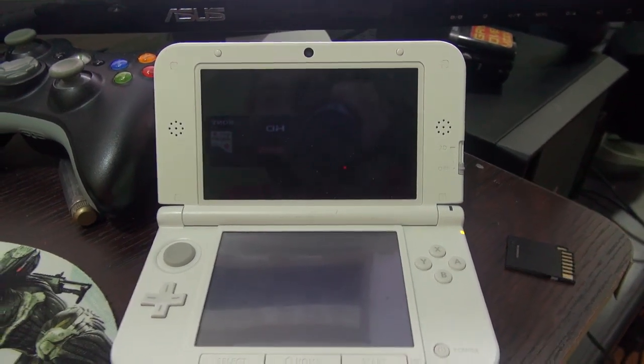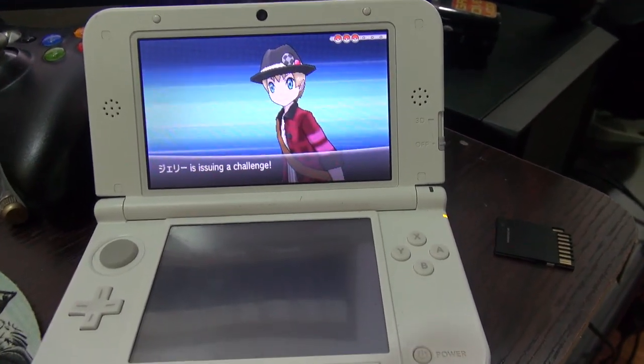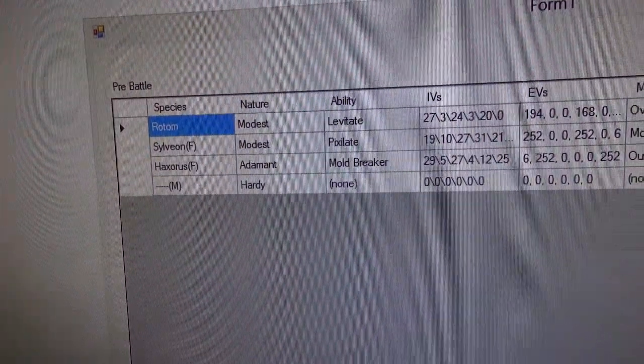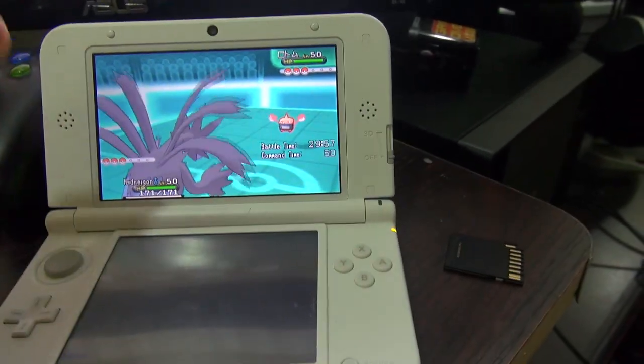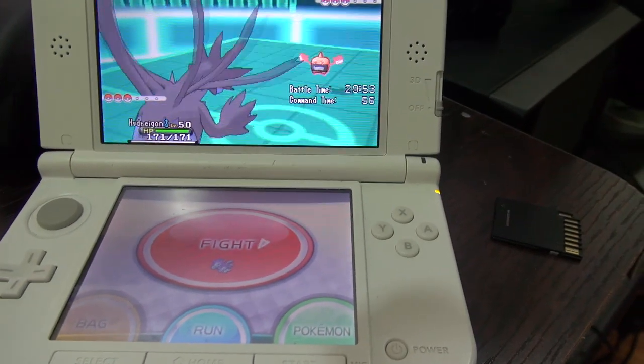They made the application show which Pokémon the opponent is going to use, even before the battle starts. I can already see he's going to throw in a Rotom, and he also has a Sylveon and a Haxorus. There we go — Rotom. The application actually works. Now let me wait and see the next move.